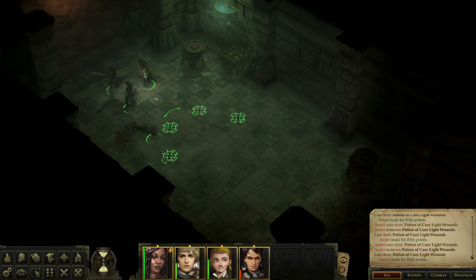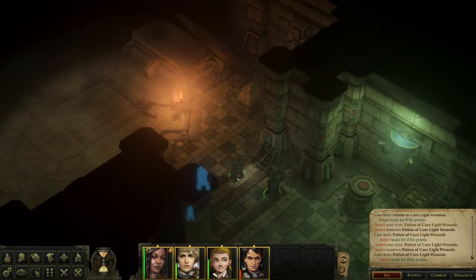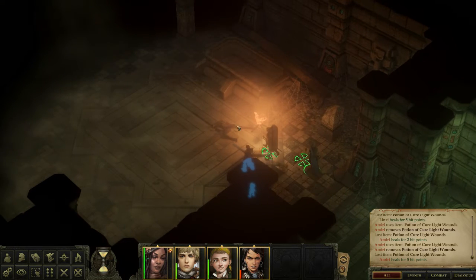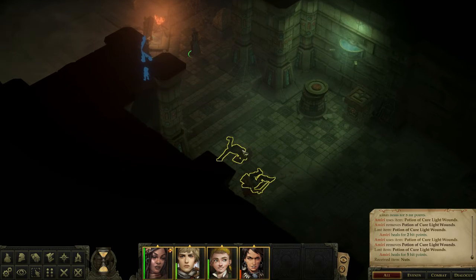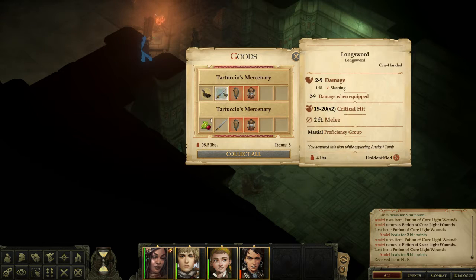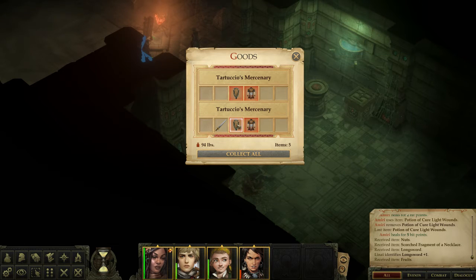Everyone's feeling a little better. Let's make sure there's nothing else in here. I imagine Tartuccio is here somewhere — if his minions are here, he's got to be here. We'll take the loot. The other guys have nothing on them.